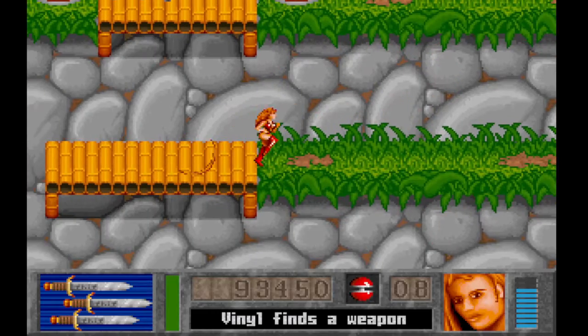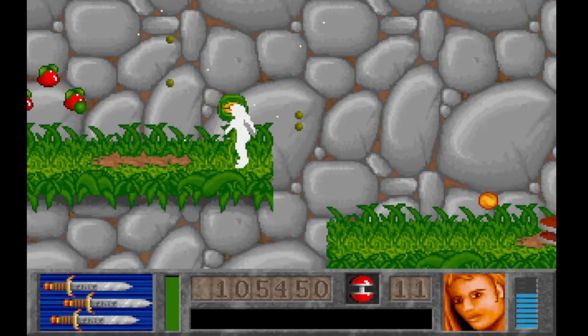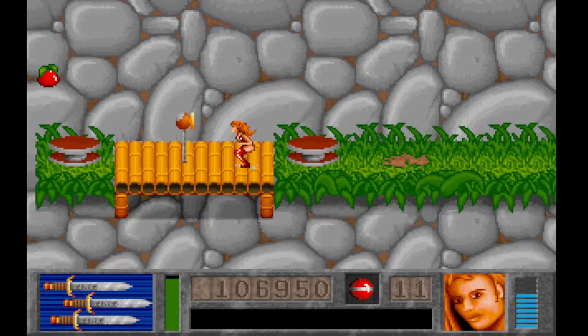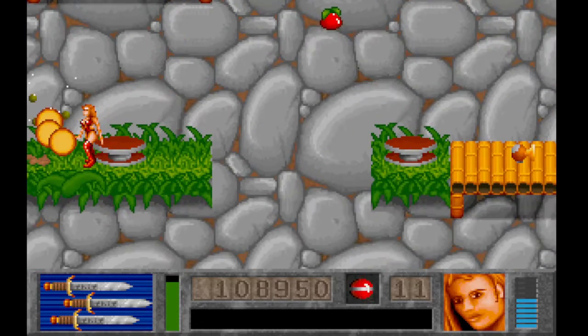I'm actually going to pick up the daggers, because while the bombs are okay, the daggers are better. As you can see, the weird pear-like things are 500 points — they're actually, if I recall, the best point fruit in the game.